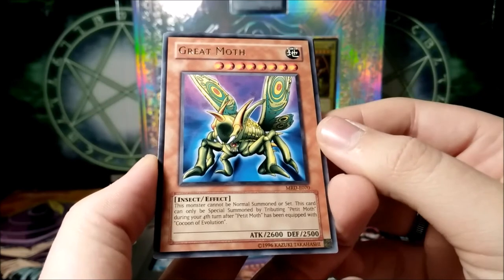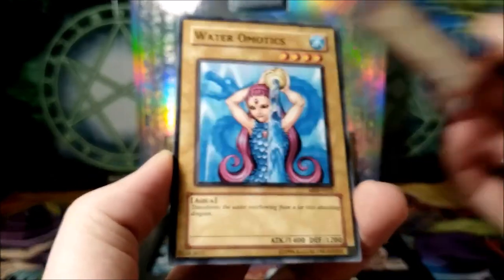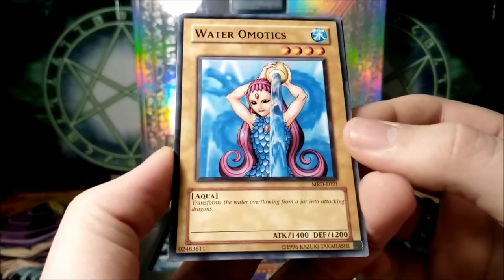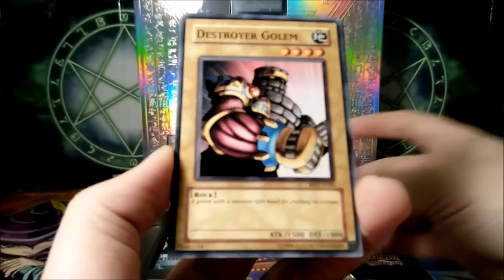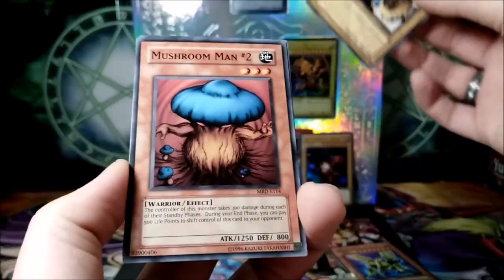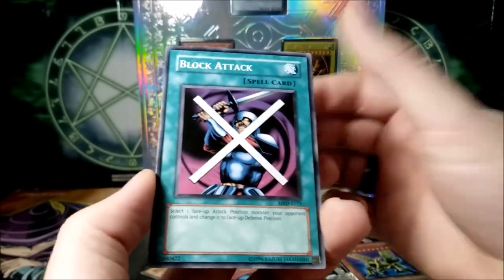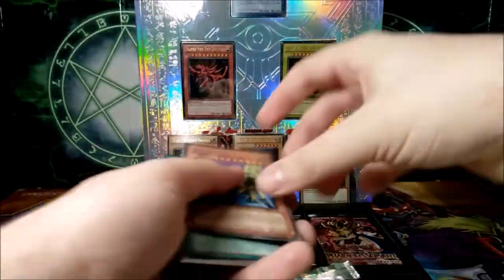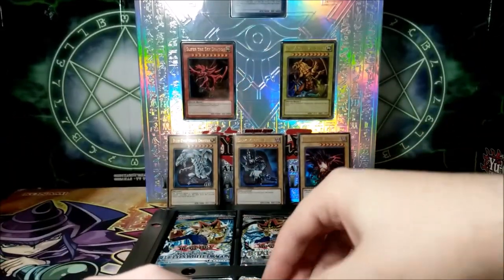And Great Moth — at least we didn't get a crappy rare. This is a very powerful rare from back then. Water Omotics — one of the most famous cards that was censored. Destroyer Golem. So basically, we didn't get any foils yet, but we still have four packs. Mushroom Man number two, Block Attack. So yeah, we're not off to a great start but we're not off to a bad start either. The packs just look so great.